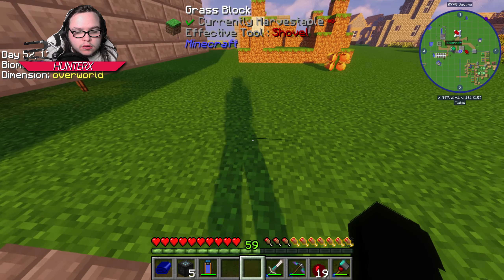Do we have acacia saplings? We have oak seeds and spruce but no acacia. I'd really like some acacia saplings - that's something I'm gonna work on in between episodes. I thought that said sea fortune for a second - I was like wait what? I think in between episodes I'm gonna go ahead and get some acacia saplings because we need those for the plastic.